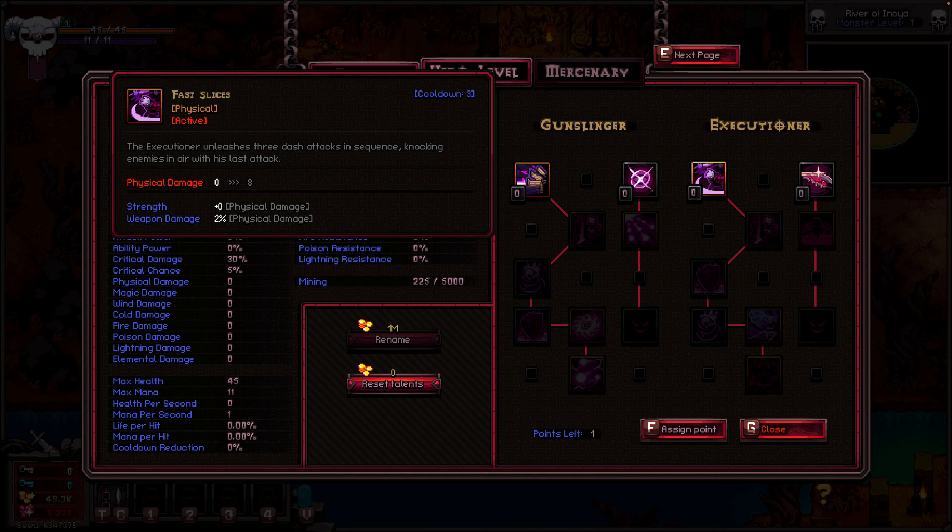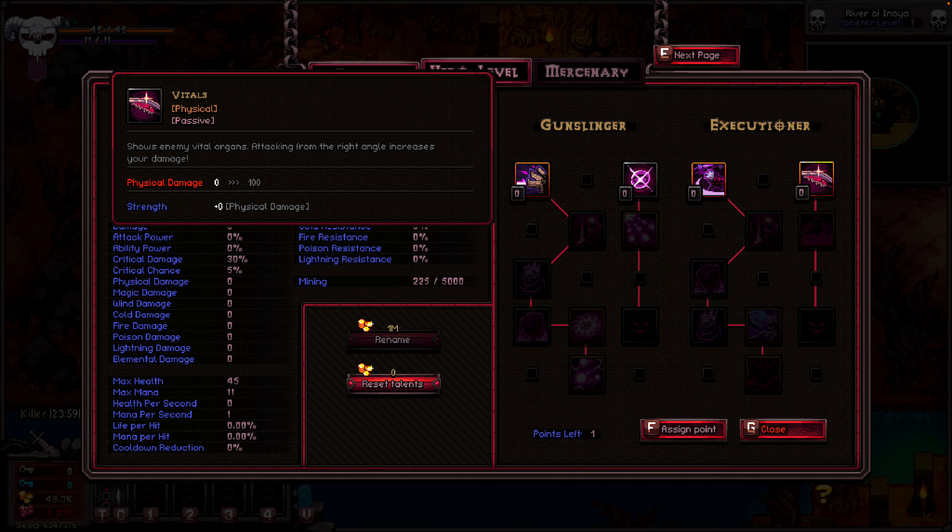His right skill tree is the Executioner. The Executioner unleashes three attacks in sequence, knocking enemies in the air with his last attack — physical damage with strength and weapon damage added on. The first passive on that side is Vitals, which shows enemies' vital organs; attacking from the right angle increases your damage. I think we're gonna go with the guns first.